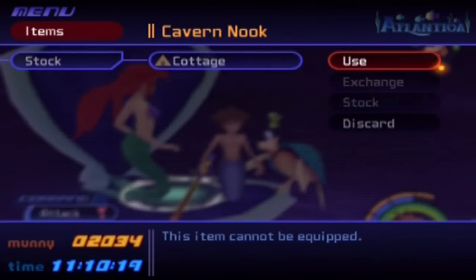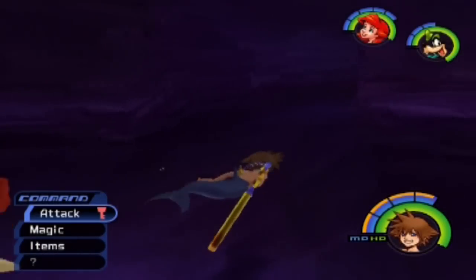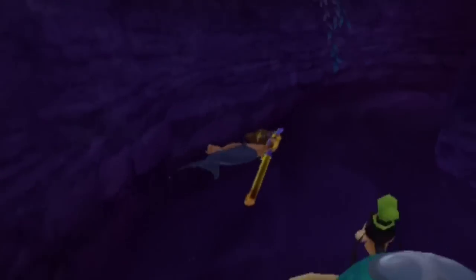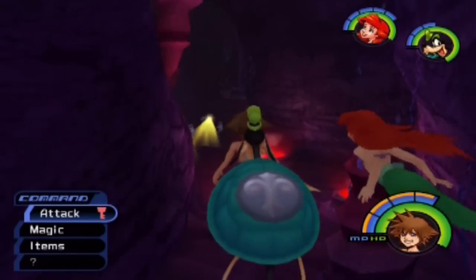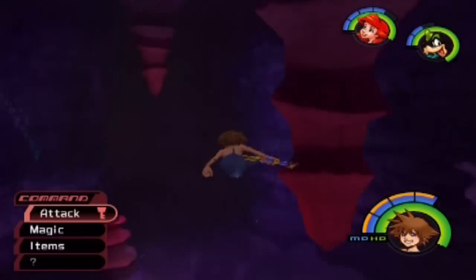A cottage, yeah. Use. And okay, cool. So I wanted to keep my yellow bars there because if you go on the Save Point, you lose your yellow bars. The yellow bars will let you shoot more attacks. That's cool and stuff.